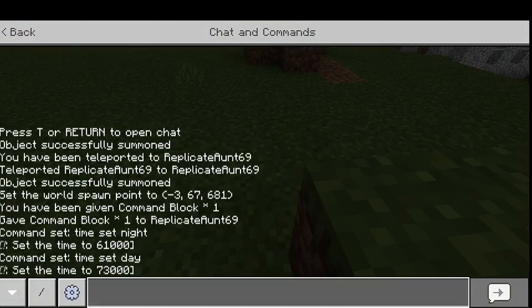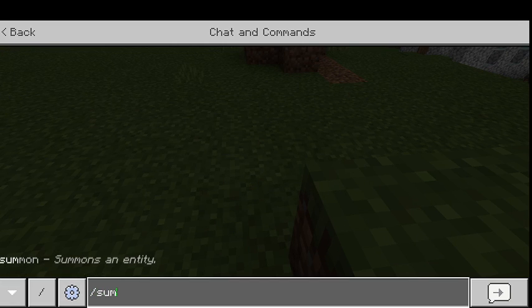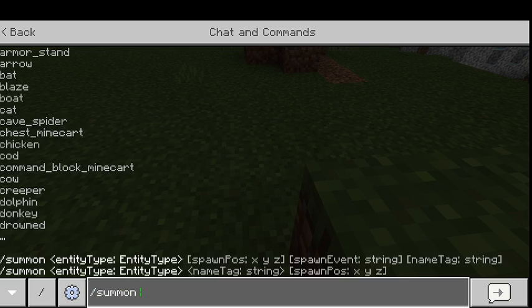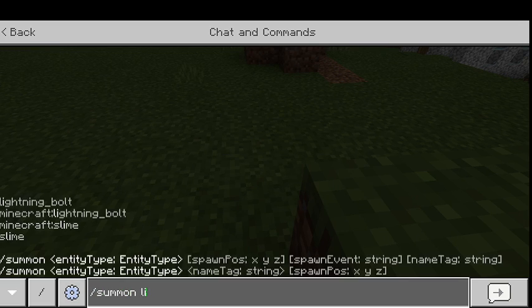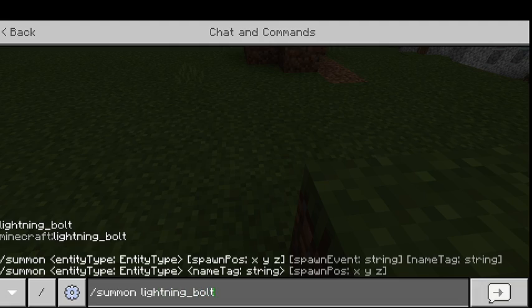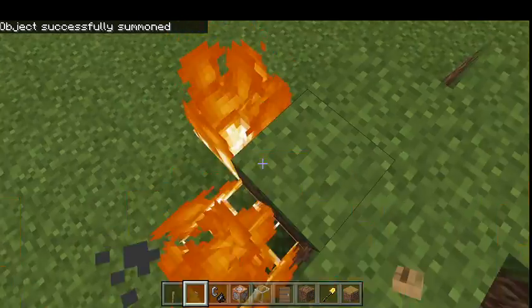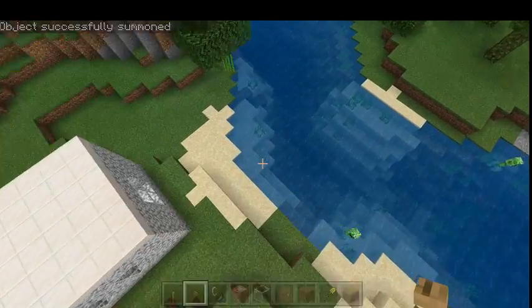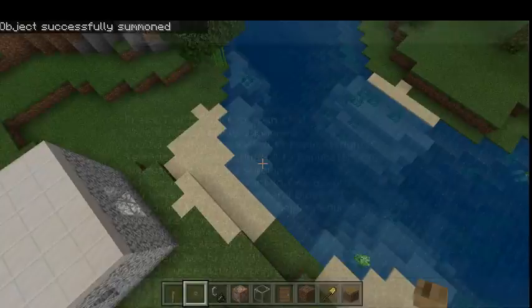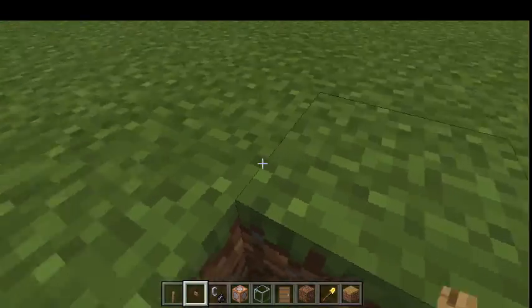You can also do slash summon and try summoning other things. I need to get out of fire — I'm already getting out of fire. So yeah, that's how you summon and use commands. Thanks for watching, bye.